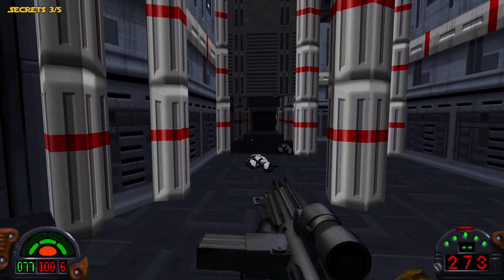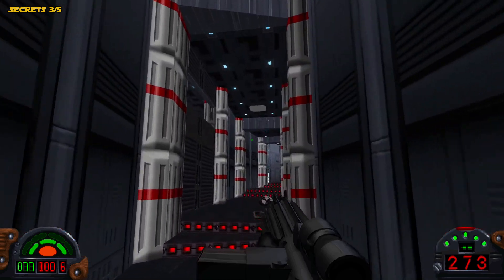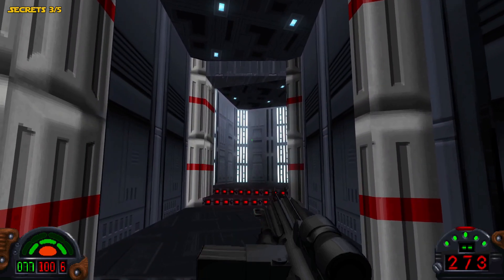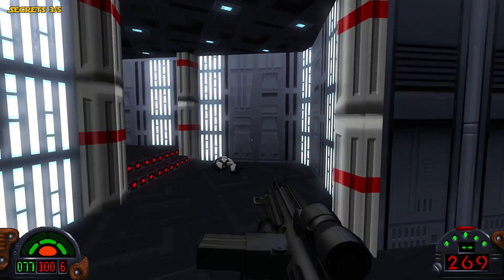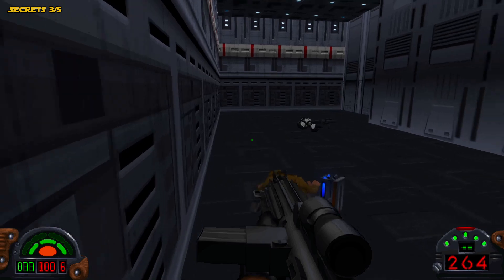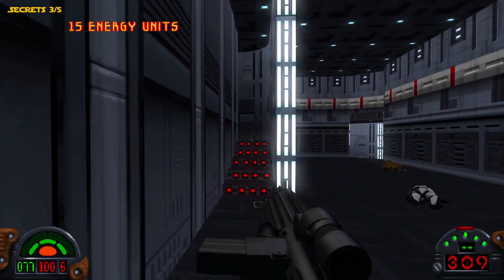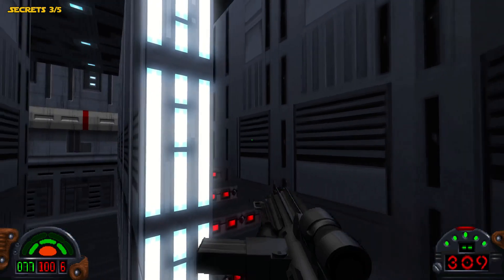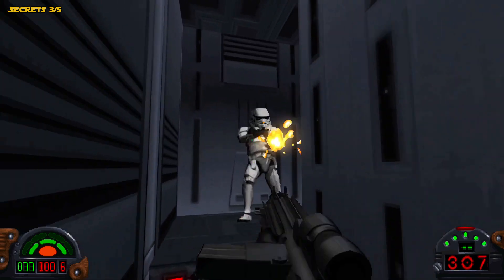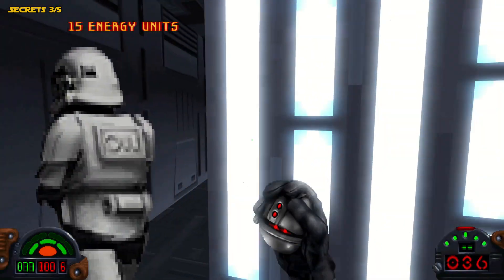We'll make our way back out and head off to the left where I took out that one turret, and keep heading in this direction because this is where the key card is going to be, as well as another secret in this area. We'll go ahead and take these guys out. Off to the right, we want to go up these hidden stairs — there are going to be quite a few Stormtroopers up here, so I usually use a thermal detonator and roll one out to the group.